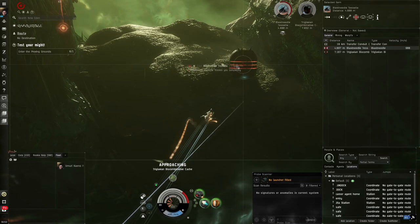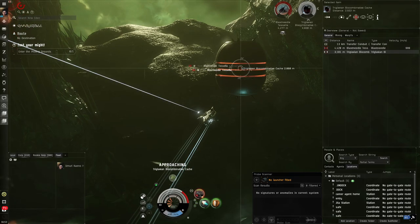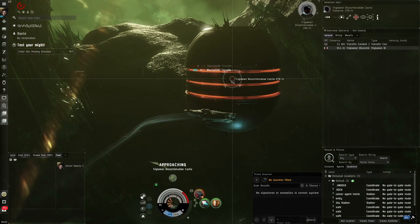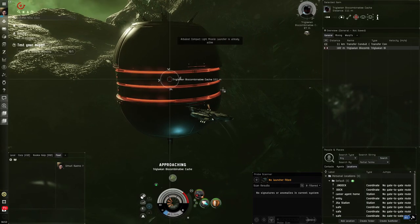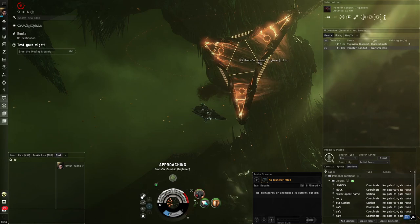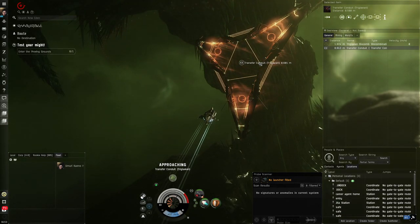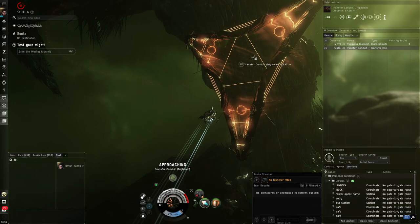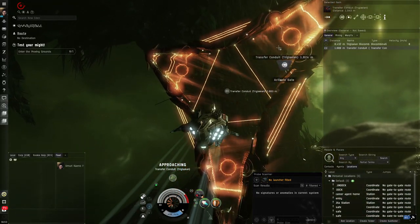All you do is approach the loot cache, shoot the enemies, get the loot, and when you return to Jita sell it for ISK. You can sometimes get a lot from these — it's a bit RNG, but still very consistent. Unlike exploration where you might go a long time without finding a data or relic site, Abyssal Dead Space always gives you something. If you have a lot of time and like risk, go for exploration, but if you want reliable income in 10 minutes, Abyssal Dead Space is very convenient.